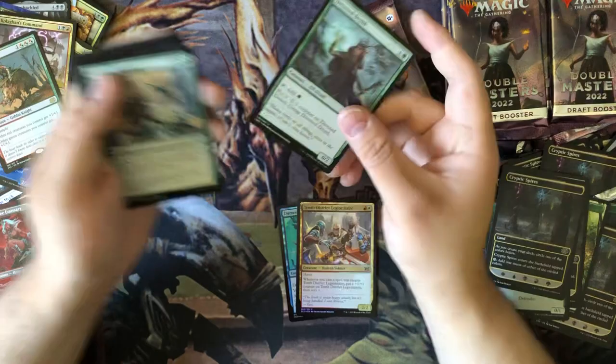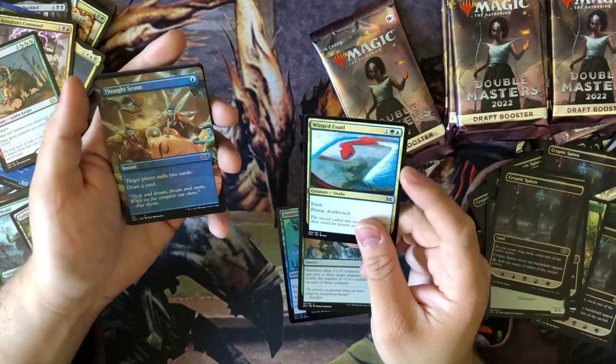Devoted Druid - nice combo piece there. Just more of these. Thought Scour - beautiful art.